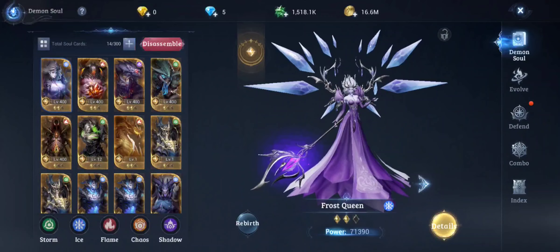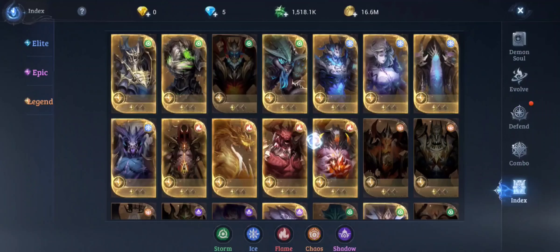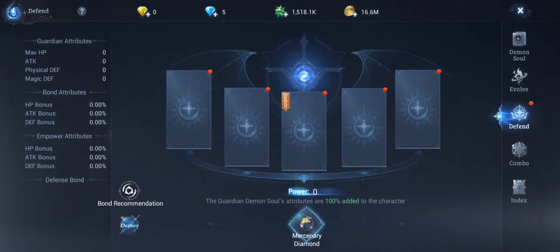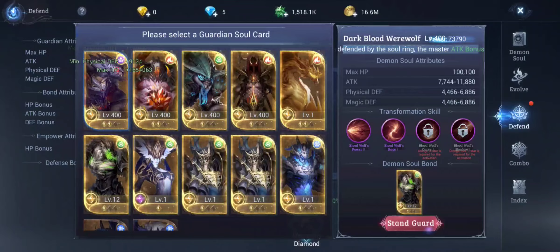First thing: go to your demon souls. You want to make sure that every single one is set to attack. Currently I have four of them that are attack — I'm still missing one. They add about 16.5% to your attack bonus each, maybe a little more. Also, when you pair certain ones together you get a special effect, and that increases your attack bonus as well.